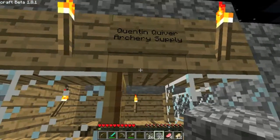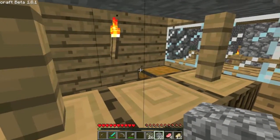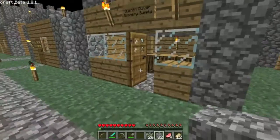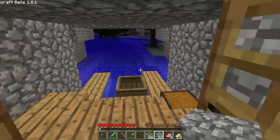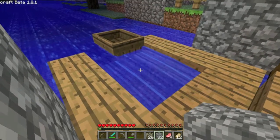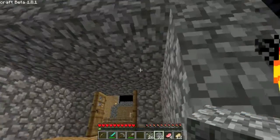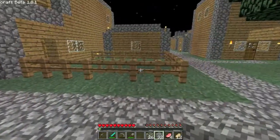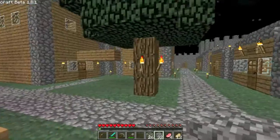We have the Quentin Quiver Archery Supply - I did this so that the kids would have ready access to bows and arrows. All the arrows are gone but the bows are still there - there were a lot of arrows so the kids gobbled them up. And the Western Boathouse - this used to be an access point for monsters to come into the city. I eventually decided I would put up fences and make a boathouse to secure it, so that monsters would not randomly wander in and start bothering me as I was building. And that is the West End.